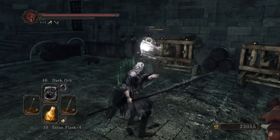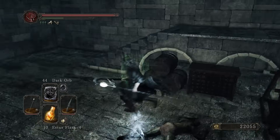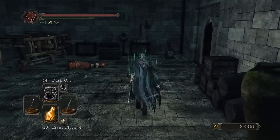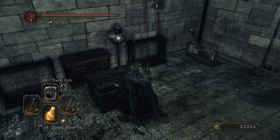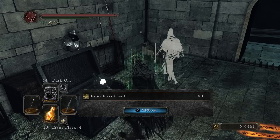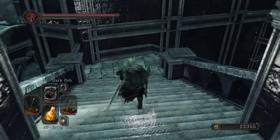Where was this chest? I missed a chest in here. There it is. It's definitely a lot darker than it used to be, so I do apologize for missing some of these. Estus Flask Shard — definitely needed that, so glad I came on back to pick that up.